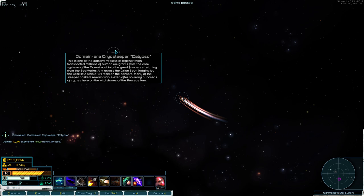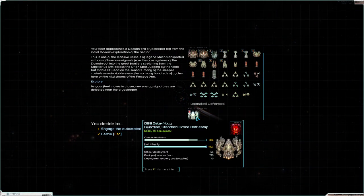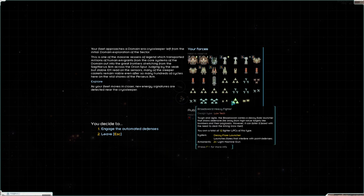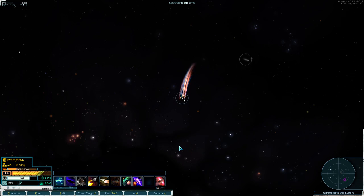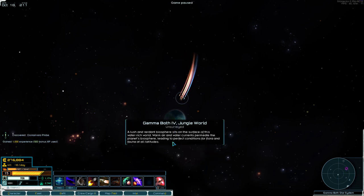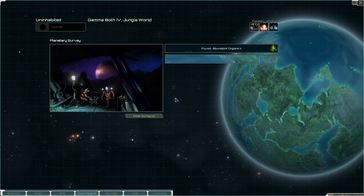That's just another debris field — no, that's cargo pods, even better. Is that another thing? Just more cargo pods. We have our first cryo sleeper — Calypso. This is one of the massive vessels of legend which transported millions of human immigrants from the core systems of the domain into the great frontier, stretching from the Sagittarius arm across the Orion Spur. Here's a little bit of story context of where we are in the game. Judging by the weak but stable EM read on sensors, many of the sleeper caskets remain viable even after so many hundreds of cycles here in the wild shores of the Perseus arm. Let's take a closer look and explore. That looks scary — supplies are a little low.